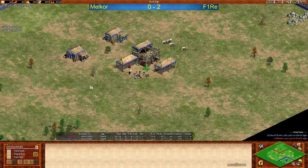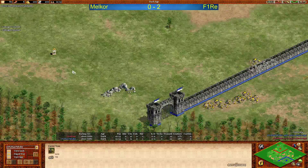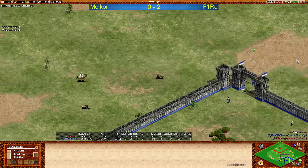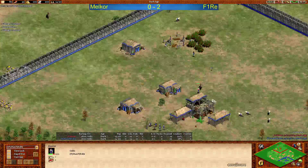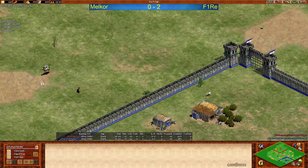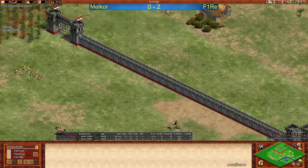Looking at Fire's space — pretty much the same. Main gold very far forward, second gold close outside, second stone very close also outside. One boar outside, actually two, but Fire is making sure to get them in. He's protecting the boars, going to block the boar with the scout — nice job. He gets it in no problem. A villager bugged out and Fire lost the villager — that should not happen, but you can't do anything against bugs. Fire again protecting the second boar, this time deleting a piece of wall to get it in more easily.